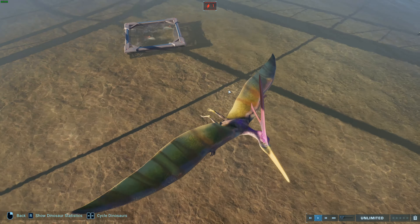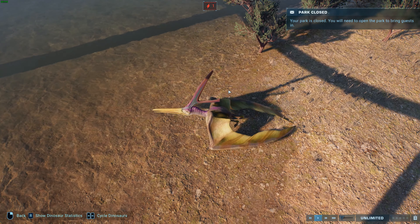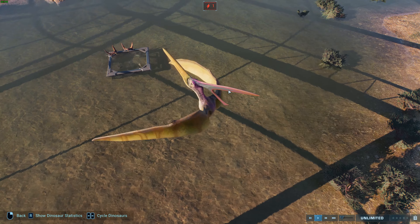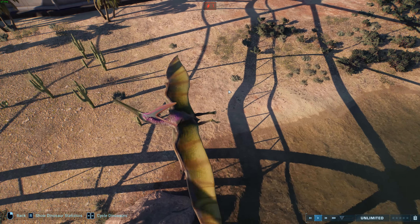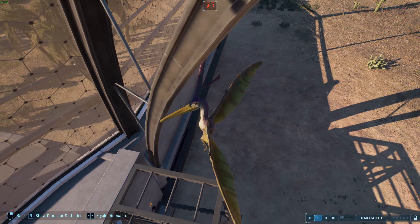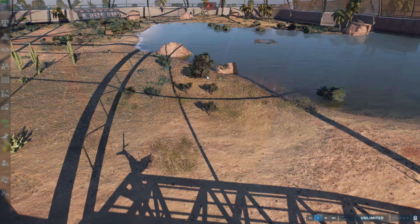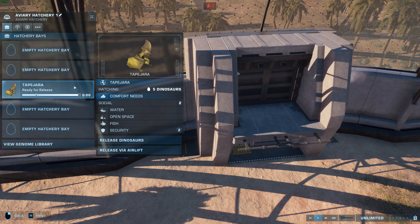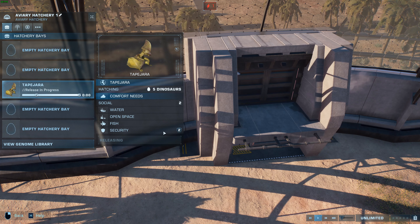Next we're moving on to another pterosaur made by Johnny V. We have Nyctosaurus — meaning 'night or bat lizard' — a really cool name. It's a nyctosaurid pterosaur from the Late Cretaceous, found in the Niobrara Formation of the midwestern United States, which at the time would have been part of the Western Interior Seaway — a large sea that separated most of America, with Laramidia to the west and Appalachia to the east.